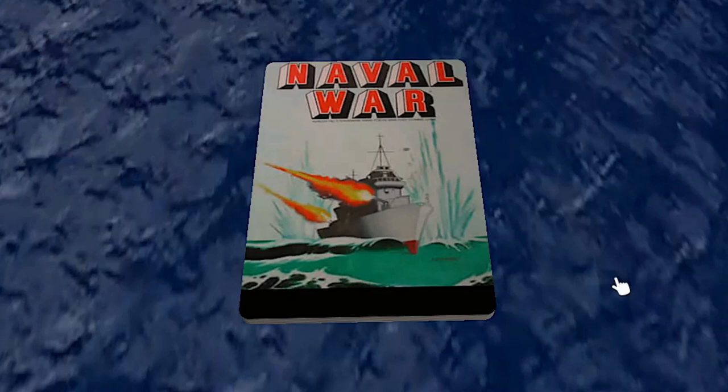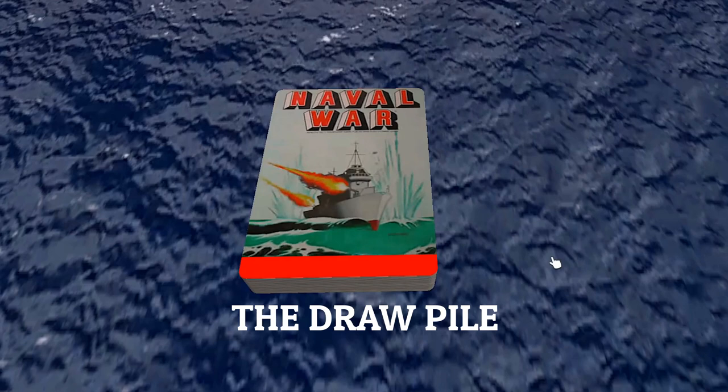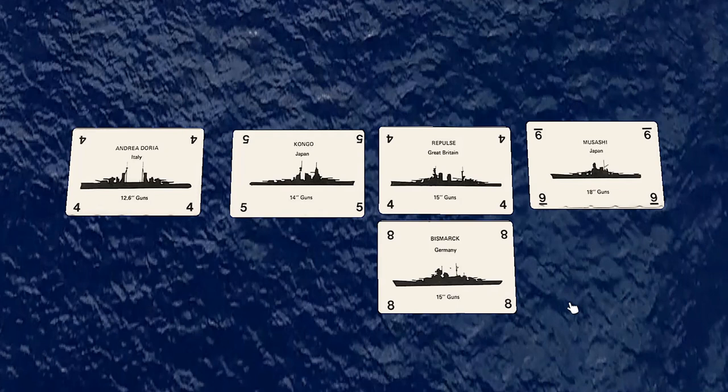Each player arranges their ship cards face up in columns according to the gun size indicated. Aircraft carriers are placed in the rear of the task force and may not be fired upon by other players until all other ships have been sunk.